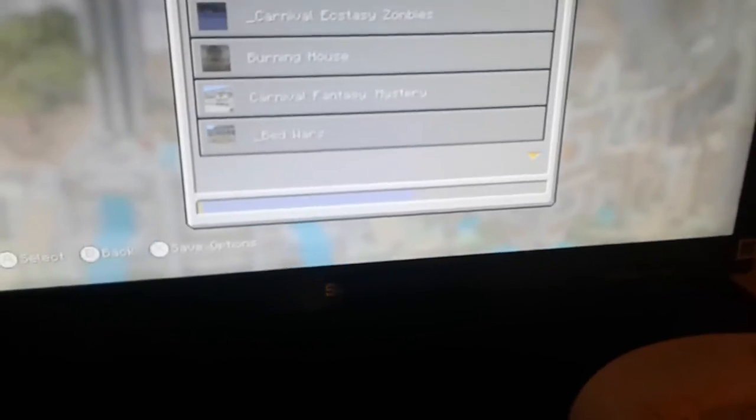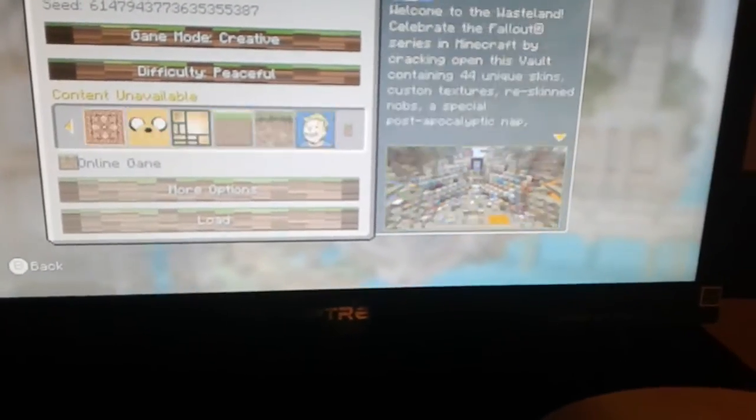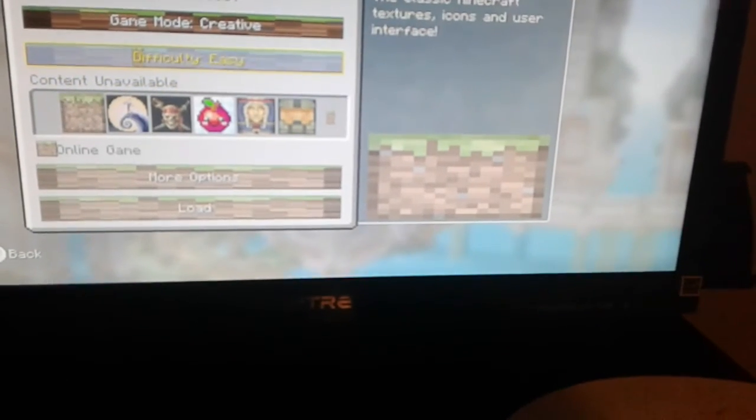Every time I go to my zombies world and then go to another world, it does it. There's no way I could have added this — this is very unintentional. Every time I go to a world, it does it immediately. Look, it just changes the stuff up on the icon here. It's specifically every time I go to this one — every time I click on a different world, it does a different glitch.